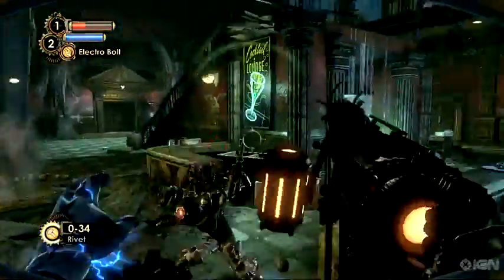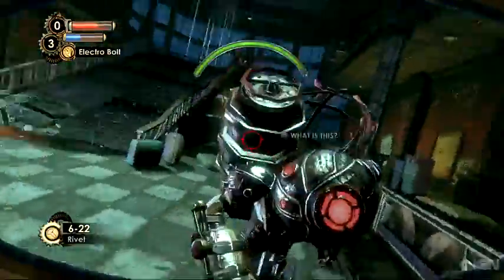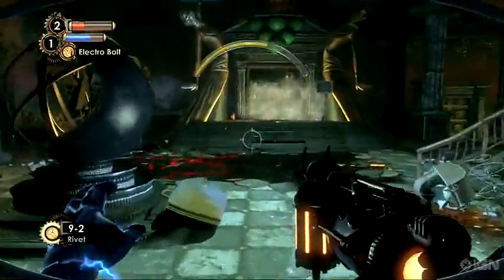Since she's so much more agile than anything else we've seen in Rapture, this makes for a particularly intense fight where you need to stay mobile and use all of the firepower you've got, which at this point in the game isn't very much. She scampers away eventually and you get a few new toys.